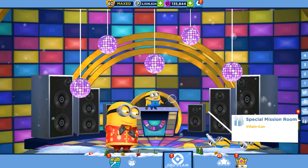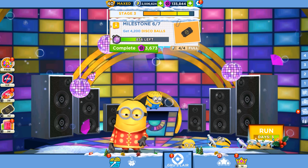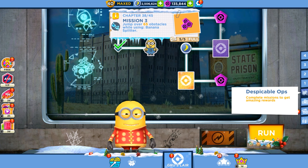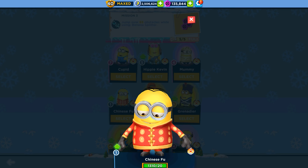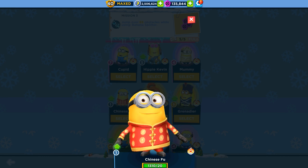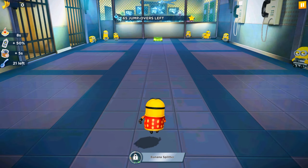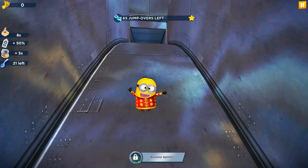Hey guys and welcome back to the game! Today we are playing a new version of Minion Rush where we have Will and Kong's special mission, but instead we decided to play the Despicable Ops mission. This is Chapter 38 Minion Prison Map and the first task is to jump over 65 obstacles while the Banana Splitter is active. Let's run and complete this task with all the perks, recording as many runners and tasks as possible.